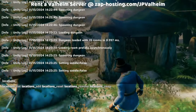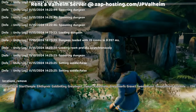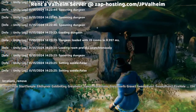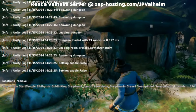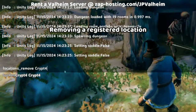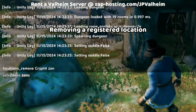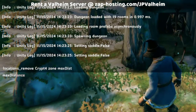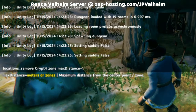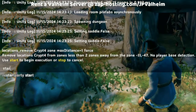Now we'll go back outside and use a new command: locations remove. I must warn you though, this is a dangerous command if you make a typo. Do not do this unless you are working on a copy of a world — use backups. To reset a location and have it change, we need to remove it from the registry and add it back. So we're going to specify the zone we're in with a max distance of one zone, and all Crypt 4s, and then use the force parameter and start.